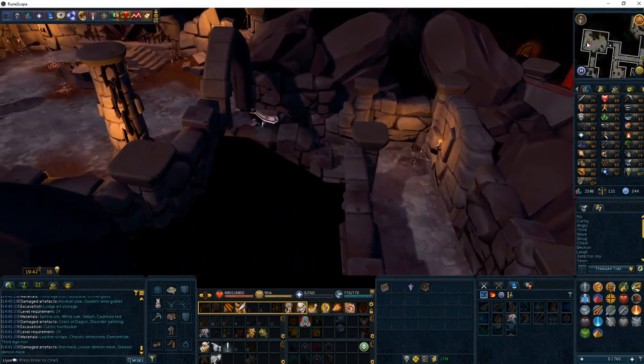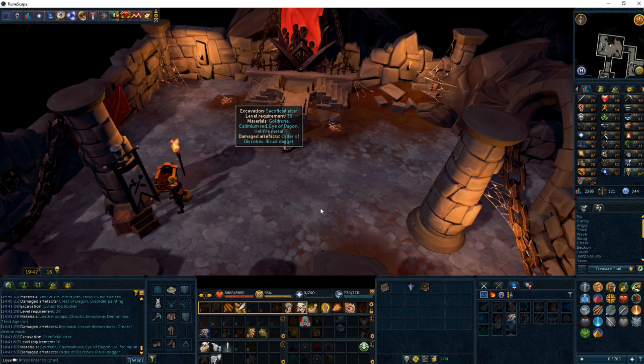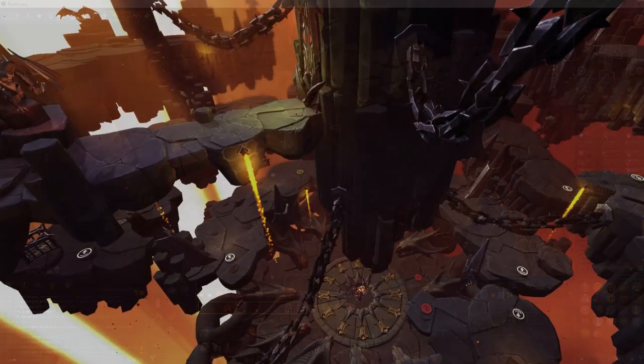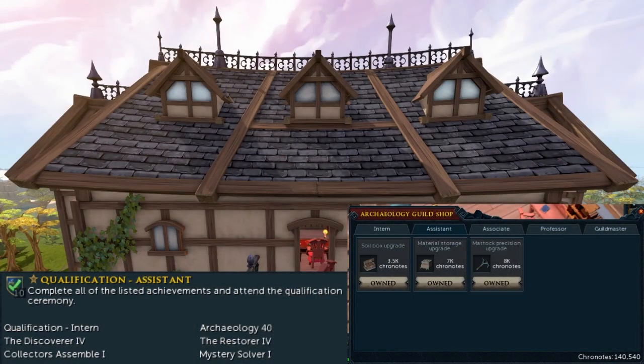Once you hit level 36, head over to the Sacrificial Altar and start completing Xerosean 1 and Museum Xerosean 1 collections. Once you've finished the Xerosean 1 log, don't do it anymore — the Museum Xerosean 1 is better. Just make sure you finish both logs at least once, and you're going to stay at this spot until level 40. At this point, you should have all the requirements to complete the Assistant Qualification at the Archaeology Guild. If you need more excavations or restorations, head back to the level 5 spot at Caradet.